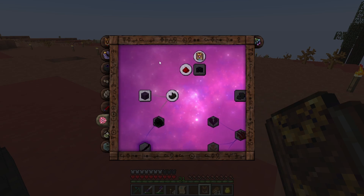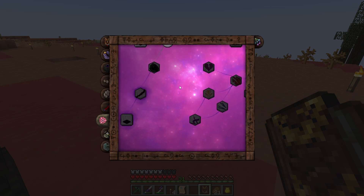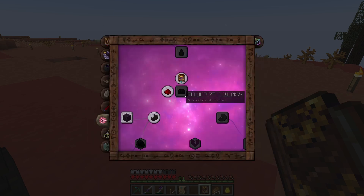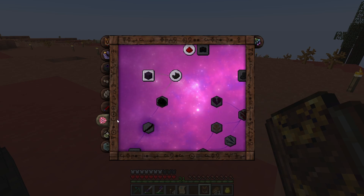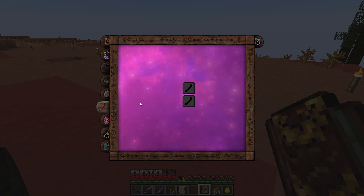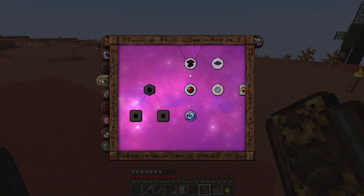We also have Thaumic Tinkering. There's a whole lot of stuff on this one — Computer Craft peripherals, Smoky Quartz. All regular blocks that can be made with quartz can also be made with smoky quartz. And we have golems — I forgot about golems, actually. Those are pretty cool to mess with.